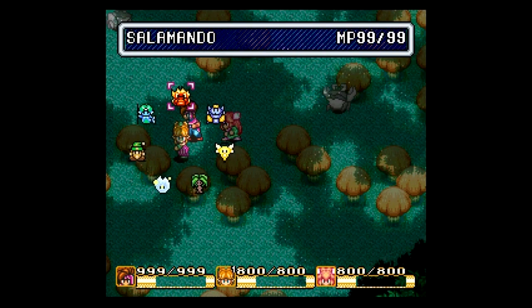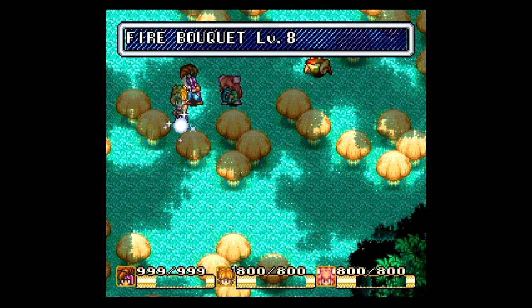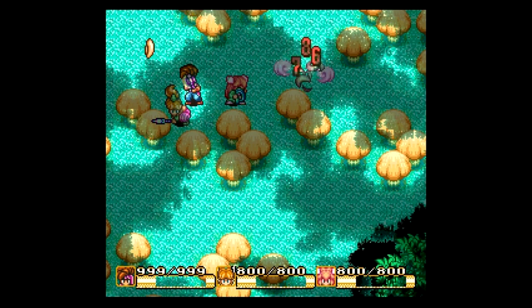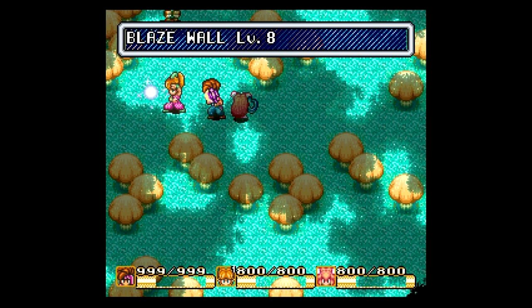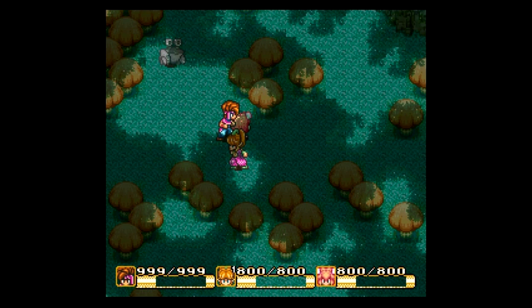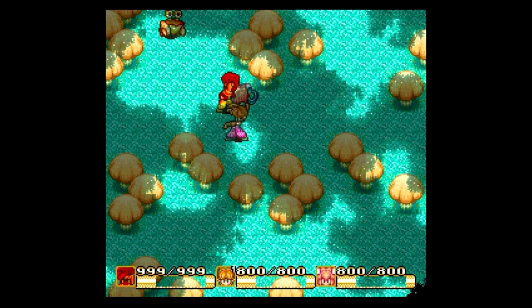Next we have Shion's Salamando Magic. First we have Fire Bouquet, which does damage to the enemy — it also stops them for a second and decreases their attack, which is always nice. Then we have Blaze Wall. The Water Thug is engulfed and we do damage to him, which is always nice. We also have Flamesaber — put that on us. It increases your weapon's power and engulfs the enemy when you strike.